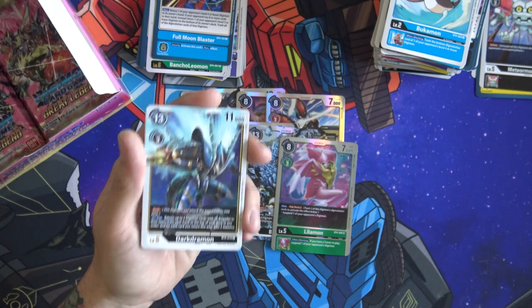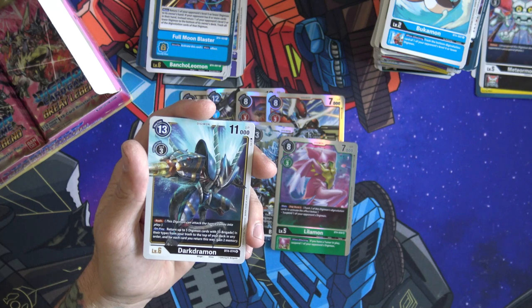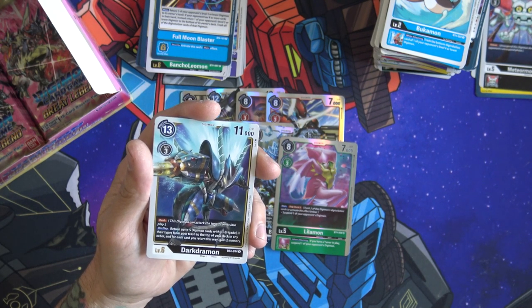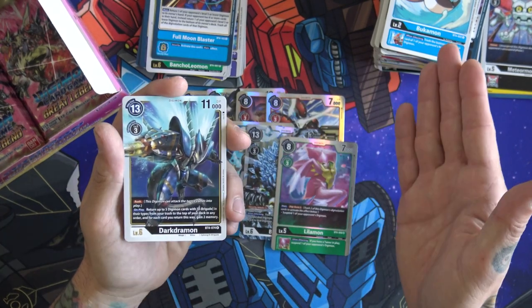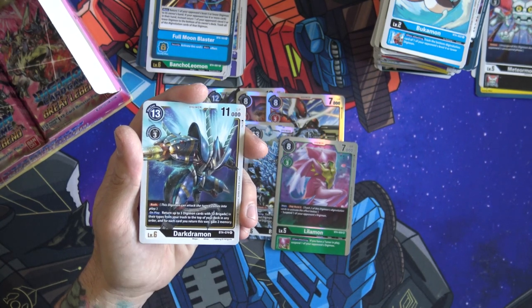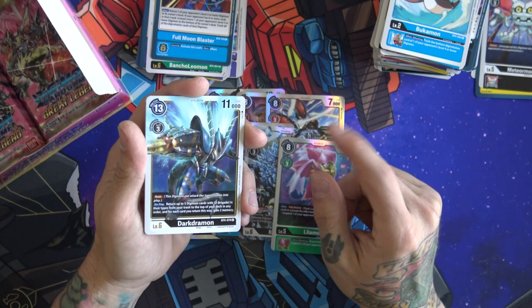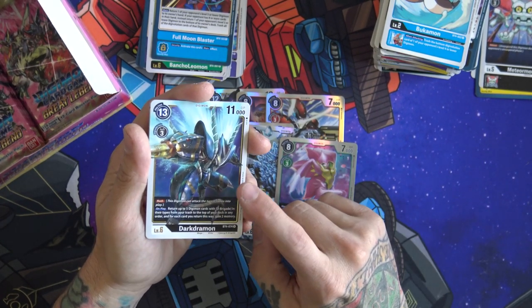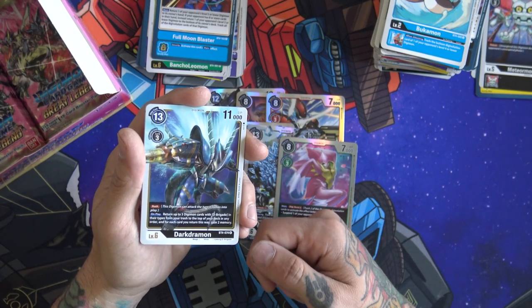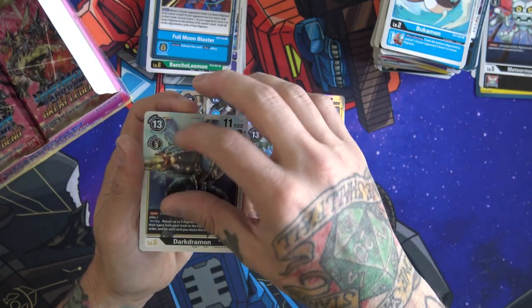DarkDromon has Rush, then on play — which means you have to hard play him for 13, but there's a trick here. Return up to five Digimon cards with Deep Brigade in their types from your trash to the top of your deck in any order, and for each card you return this way you gain two memory. So if you return all five you get 10 memories — this guy is only going to cost you three. It's a really fun little thing. He's a finisher for sure in Deep Brigade decks — we're going to talk about him separately because there are some specific things I want to cover with him in a deck list.